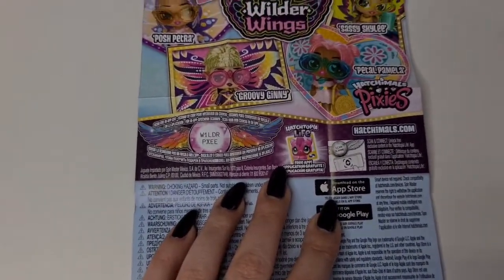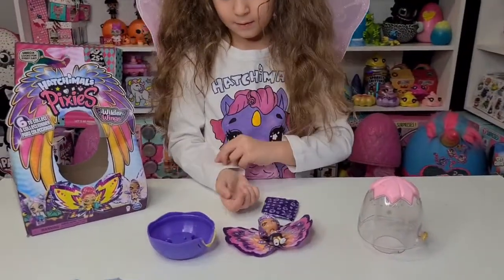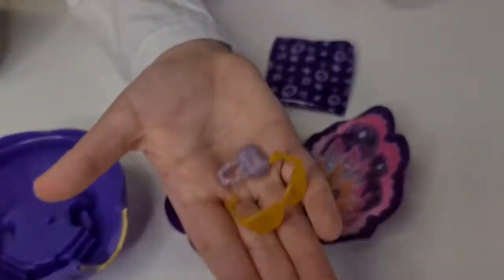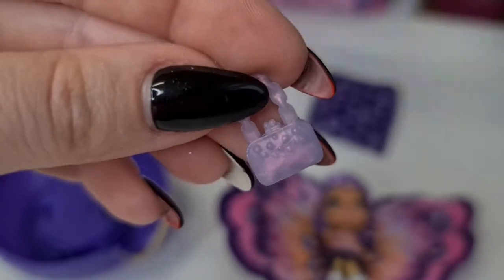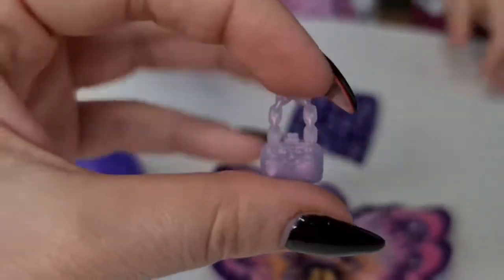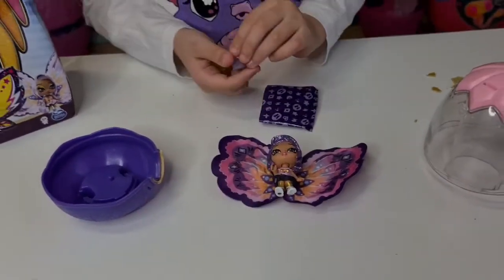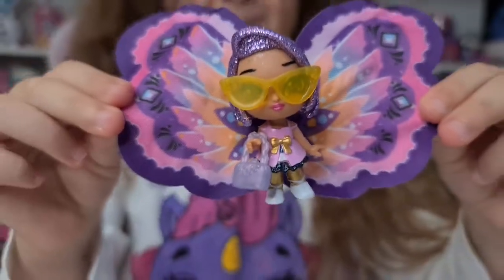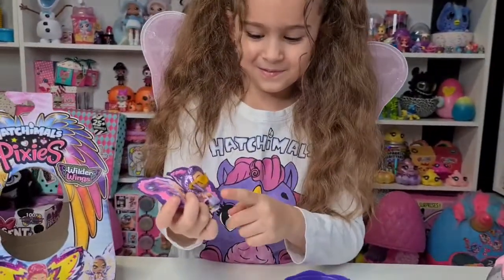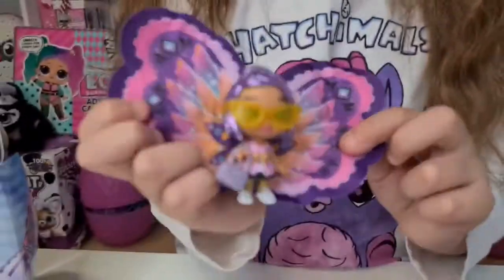We have the Hatchtopia Life code. Let's see her accessories — we have glasses and a cute purse. Here are the glasses and the tiny, tiny purse, smaller than my nails. Tanya, put them on! She's so cute. I actually like her more without the glasses because her eyes are so beautiful.